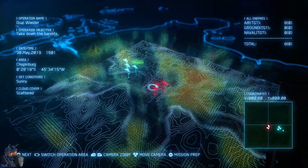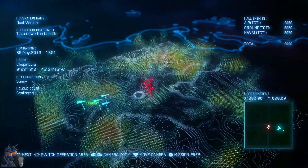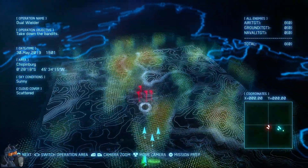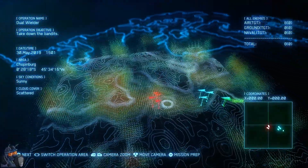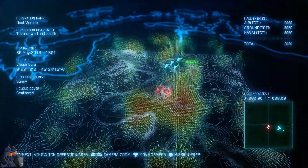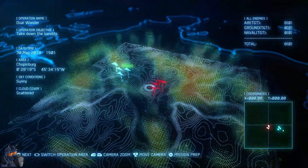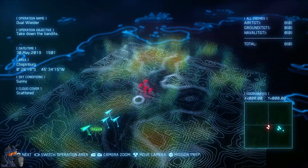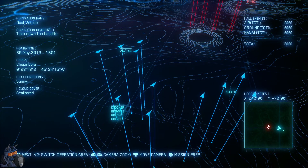Welcome back to Ace Combat 7: Unknown Skies. We're going to do an air superiority mission - we need to get air superiority over a part of Usea and help the war effort. Our current goal in our mission chain is taking the space elevator back, and we'll see if we can get there. We're flying with Clown again.